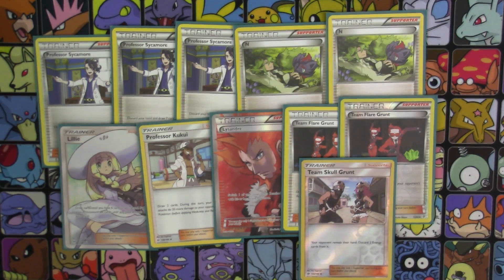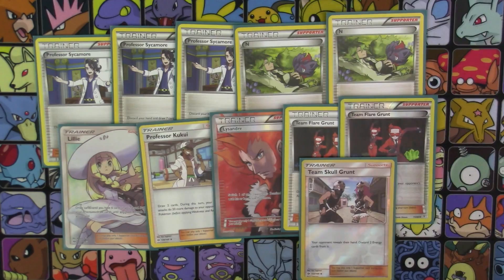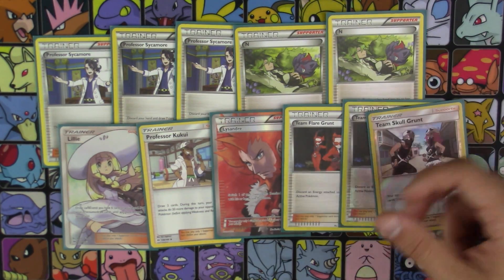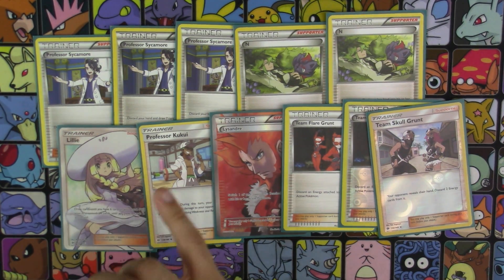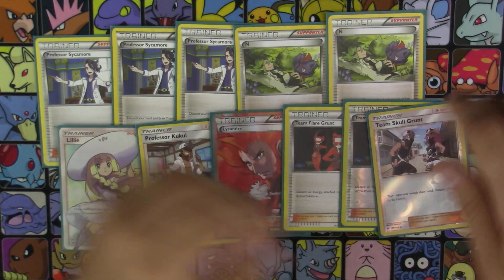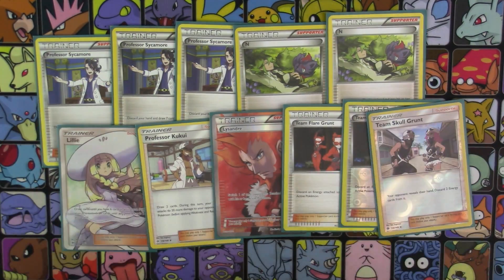Team Skull Grunt was one of our newest support cards from Sun and Moon Base. What it does is your opponent reveals their hand, and you discard two energy cards from their hand — it can be any type of energy, basic, special, whatever. If there are two there, you can discard them. Team Flare Grunt, as we know, you just discard energy from your opponent's active. Lillie draws until six, or eight on your first turn. And Kukui is one of those ways to boost up our damage and draw a few more cards.